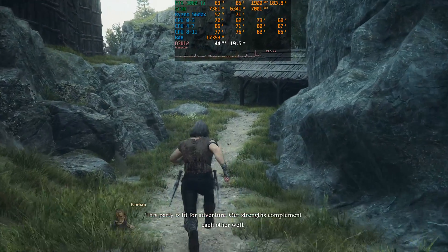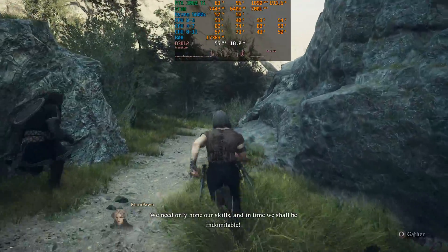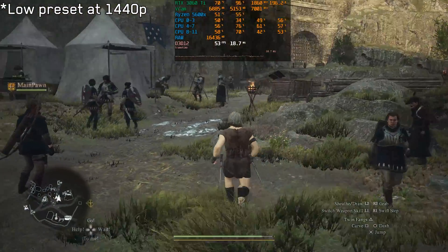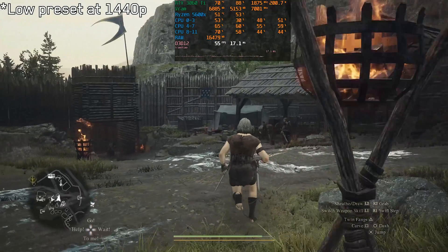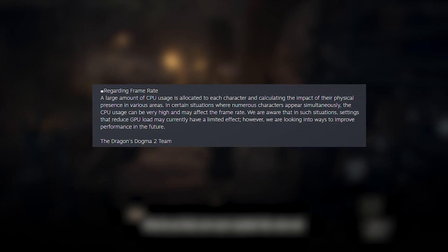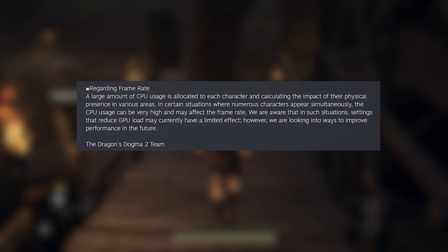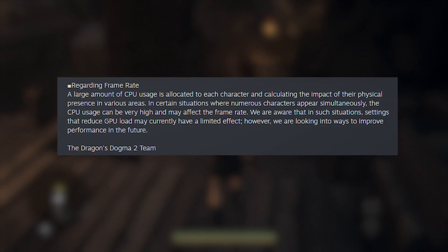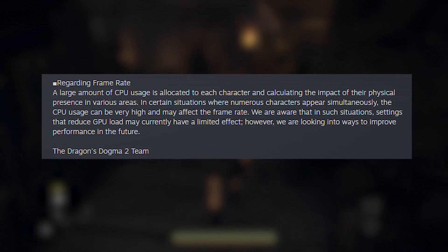Unfortunately, we now know that these performance issues are not exclusive to the console version, as they extend to the PC version as well. Most of these issues come from the CPU performance of the game. Capcom released a statement on Steam saying that a significant portion of the CPU load is allocated to NPC physics, and this can cause performance issues in densely populated areas. In these situations, changing graphics settings won't have a big impact on performance.